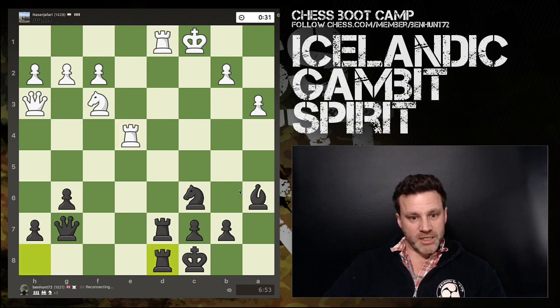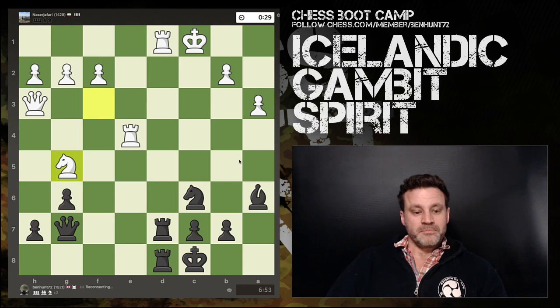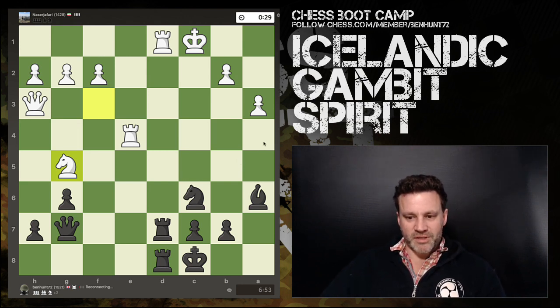Rook h to d8, and now I've got ideas — though the queen is still looking down at my king. Two attackers on this, three defenders currently, so my king can theoretically move out of the way. This is an interesting position and I have to think for nearly three minutes.